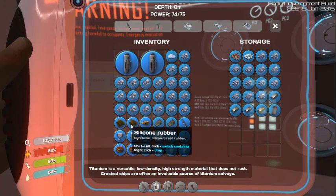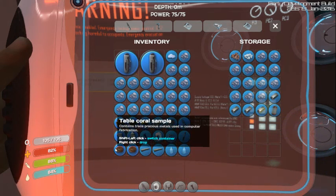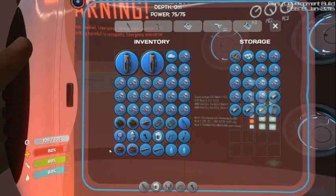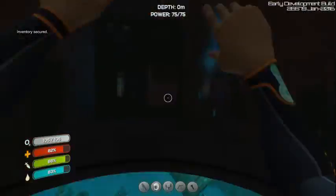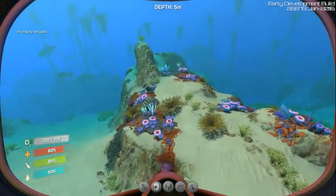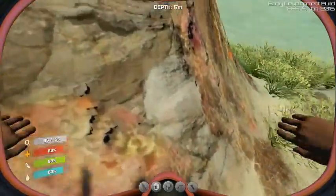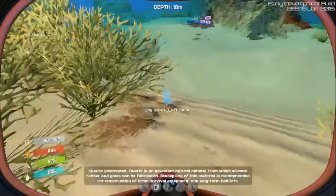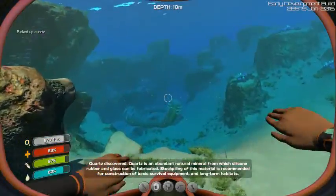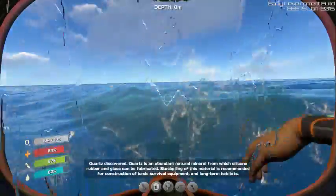Why do I have two silicone rubber on me? Was I making another power cell? I probably was. Coral sample and stalker teeth — I don't need those right now. I do actually want to drop that so I can pick up the sports and have a locker once I get inside my base. Location, location, location. Real estate.